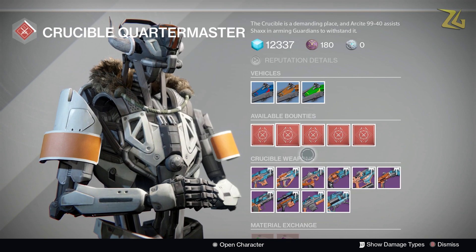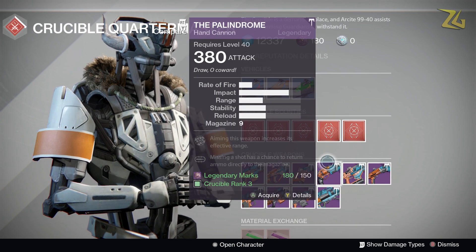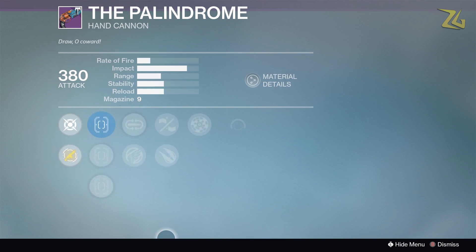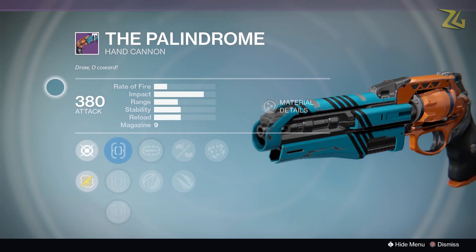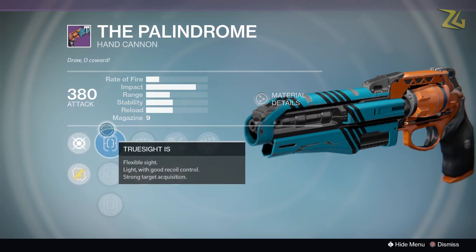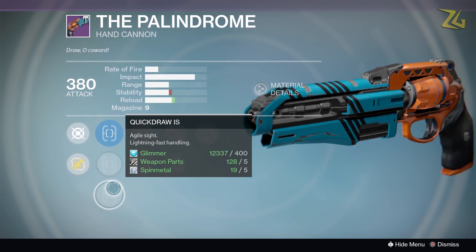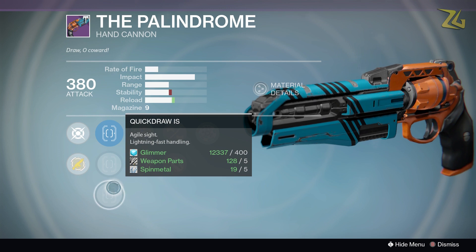It rolls with True Sight, Icarus, Rifled Barrel, and Rangefinder. It also has Explosive Rounds for you PvE players. This is probably one of the best Palindromes I've ever seen. So if you're looking for a new hand cannon in the Crucible, you absolutely need to check this out.